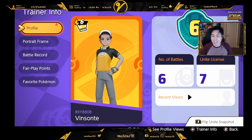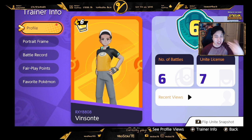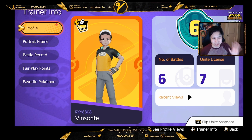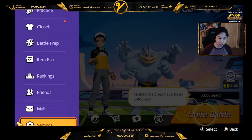You give that to your friend and they can add you like that, or they give their Trainer ID to you. I usually don't accept people unless they're like in my streams or friends that I know. But you press X here and go to the friends menu.